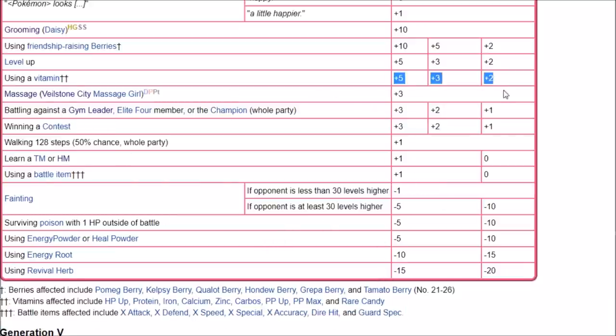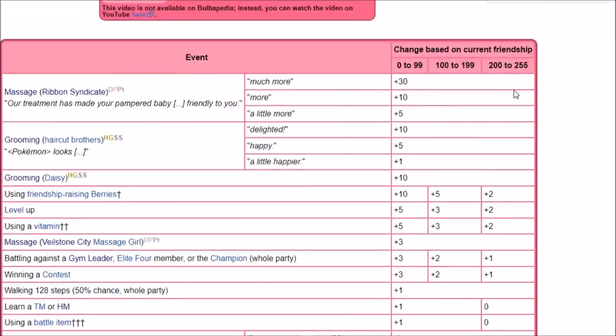Using Vitamins — that's plus 5, then 3, then 2. The good thing about this game is that you are not capped on Vitamins. You can use 26 Vitamins to max out a stat, so that's a good way of getting a Pokemon's friendship up. Getting the first Riolu to a Lucario so you can start breeding might not make it worth it to use valuable berries or Vitamins on. So there's always leveling up, which does pretty good, and then walking 128 steps.